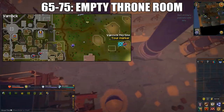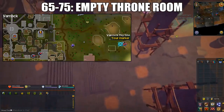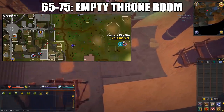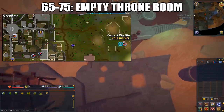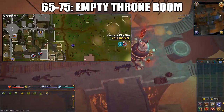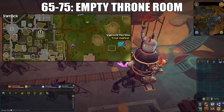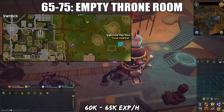From level 65 to 75, you'll do the Empty Throne Room. This is located near the dig site. After you enter the room, head east and go north until you see the bikes. You will constantly get agility XP by hopping on any bike. However, if you want optimal XP, hop onto the glowing empowered bike. Because the empowered bike will change pretty often, you're gonna have to switch bikes. This method is somewhat AFK depending on whether you want to switch bikes or just camp a single bike. You can get 60 to 65k XP per hour from doing this.